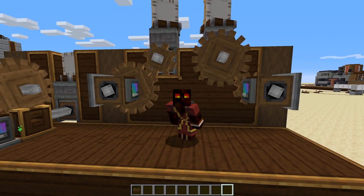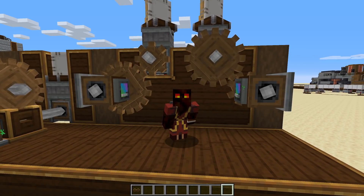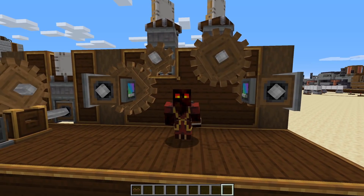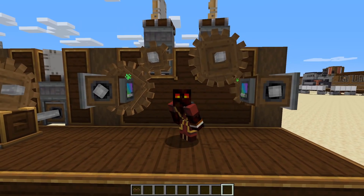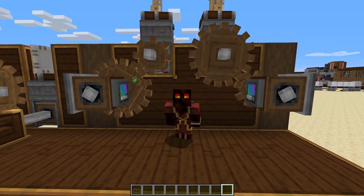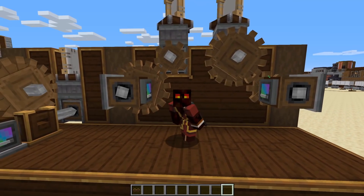Hello everyone, welcome back to another Minecraft Create mod tutorial. In this episode I'm going to teach you how to generate power using Create, and also how to adjust the speed of your contraptions to match your power requirement. At the end of the video I'll also show you how to make a hyper-efficient automatic furnace generator, which will be timestamped below if you just want to see that.